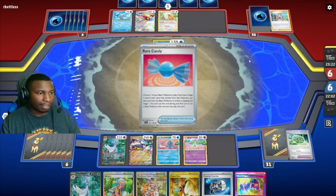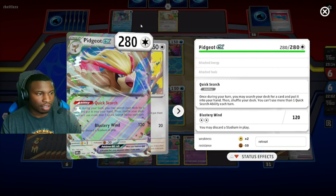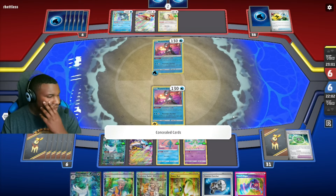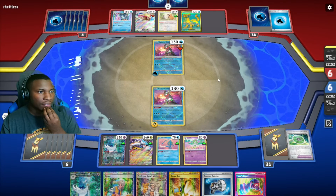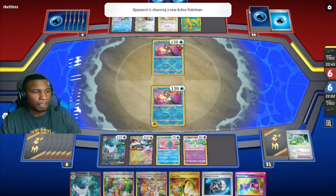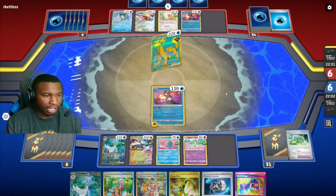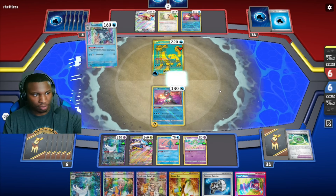My opponent is in a great spot — getting down to Frigibax into Baxcalibur. He has a Pidgeot, which is my main concern. If he takes out Greninja, I'm most definitely going into Raging Bolt next turn. I'll Arven for something — actually no, I need to Sada. He's going to be able to take out my Greninja, which is okay. We have enough energy in the discard to do what we need with Scream Tail. I'm actually thinking I might go into Scream Tail on purpose next turn to take out the Baxcalibur — I think that might be the move.